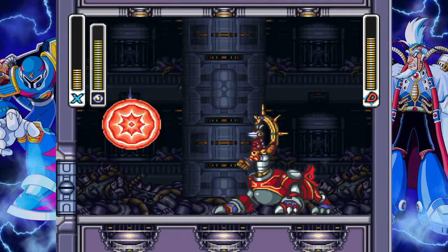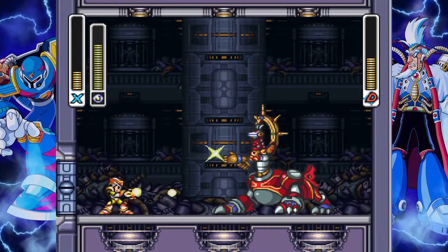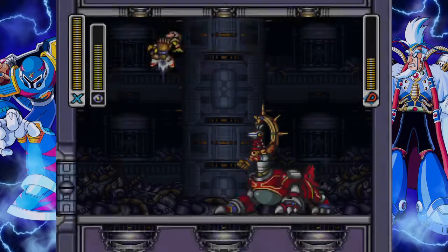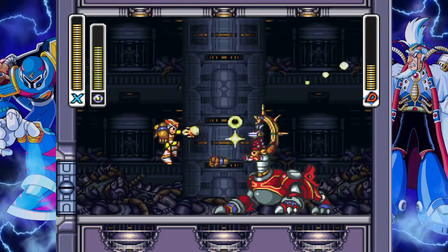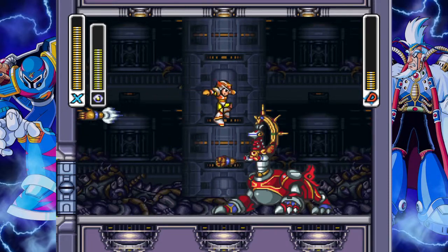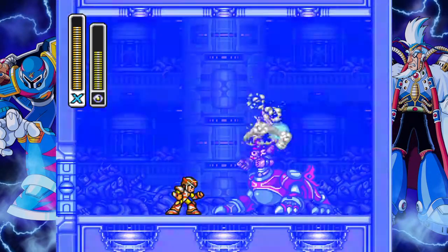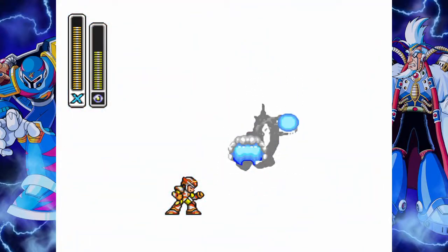Well, that was stupid. So the other boss — I'm gonna use an E-Tank just in case. The other boss also has a grappling attack that it will use. The fight is sort of similar, it's just a slightly different boss is all.